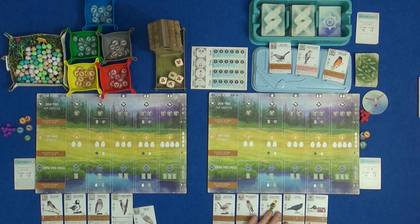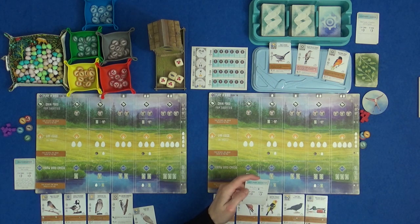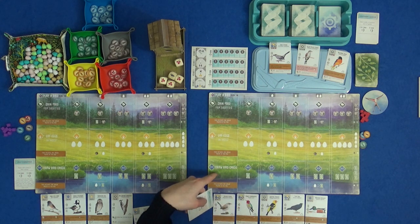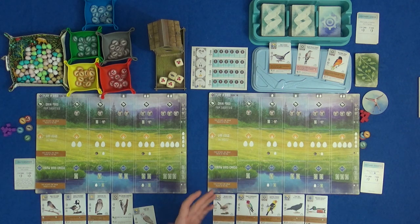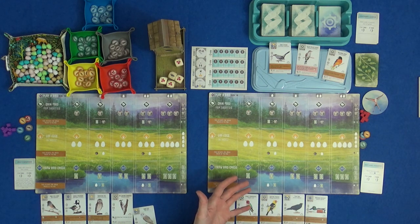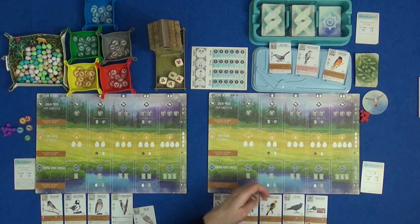In this game we start off with five bird cards each and two objective cards each. I've already chosen the one I'm having — I'm going to be a wetland scientist, so I really want birds that can only live in water. It gives you a helpful guide: if I've got three to four birds I'm going to get three points at the end of the game, and 26% of the cards can only live in water. We've each also got one of each type of food at the start.